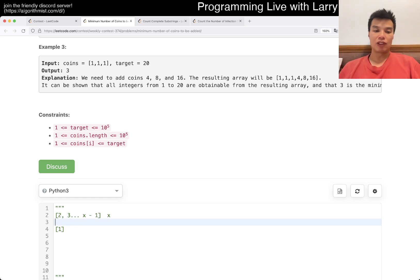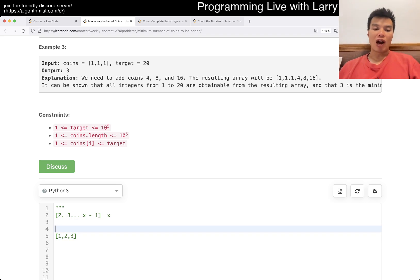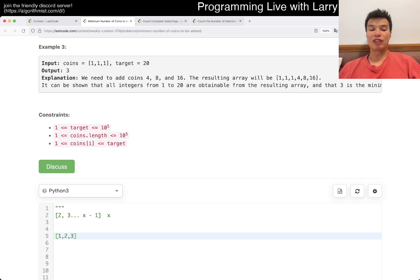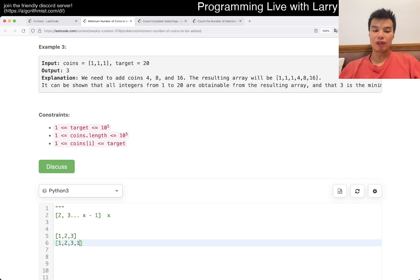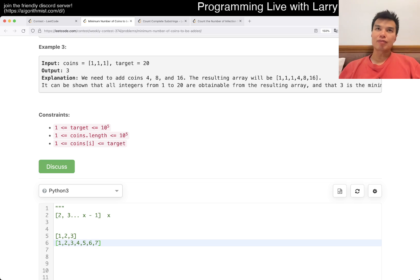The next number to add is 2, because now you can reach all numbers from 0 to 1, and adding 2 lets you hit 1, 2, and 3. If x is still bigger than 3, the next number you add is 4 — because you could already do 1, 2, 3, but adding 4 lets you do 4 by itself, plus 1+4, 2+4, 3+4, extending your range to 5, 6, 7.